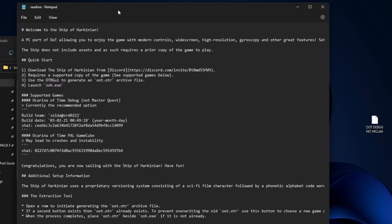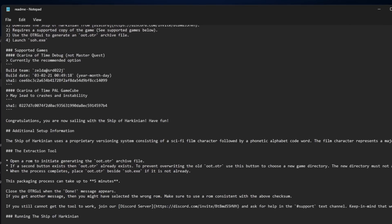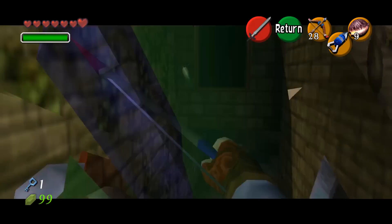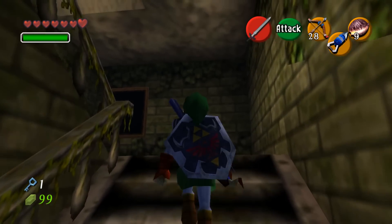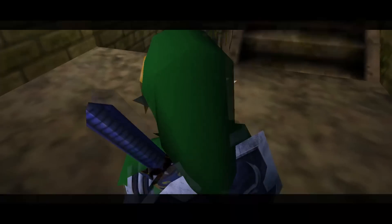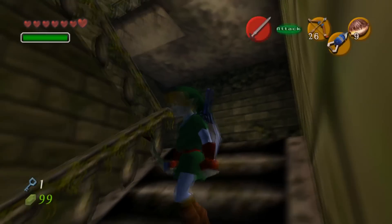Now we just need one more thing: a compatible ROM file. Inside the SOH zip file you downloaded you will find a README file with all the information you need to get the port up and running. There are two compatible ROM versions. The PAL GameCube ROM file, which is not recommended because it could give you more glitches, but is easily and legally obtainable — using a modded Wii you can rip the ROM file from the GameCube disk. The second and recommended ROM is the debug ROM that is not Master Quest. Downloading this ROM online is illegal, but it's the most compatible and stable ROM to use. I am not allowed to give a link, but Google is your friend. Remember that it's the debug ROM that is NOT the Master Quest ROM.